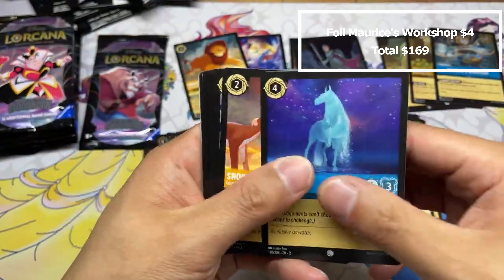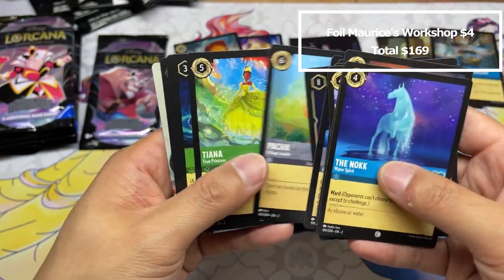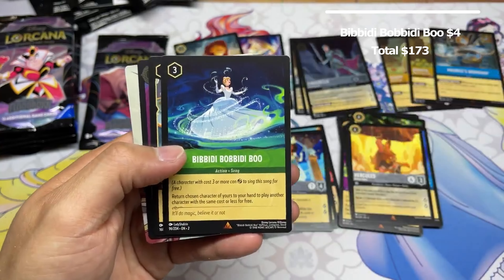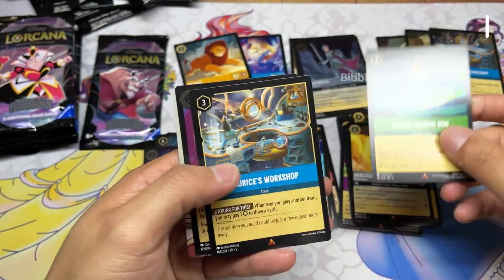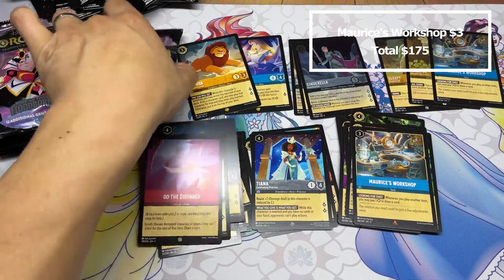This is Last Stand I was talking about — good against Cinderella if you can put one damage on her, or actually you don't even need to deal damage, just challenge it. All right, Binding Contract — another super rare, and another super rare. Oh, I think I forgot this card existed — not shift. There's a four-cost Doctor Facilier that's also evasive. Interesting that there are so many Doctor Faciliers — it's got the Jasper ability.